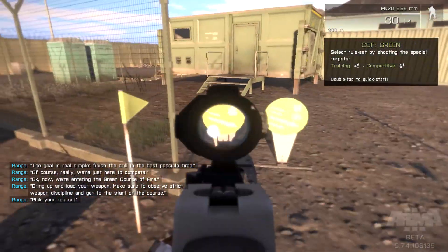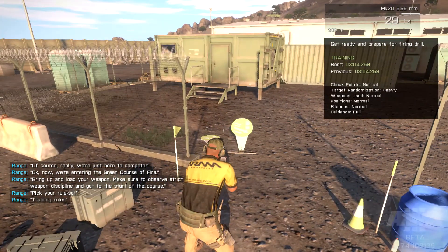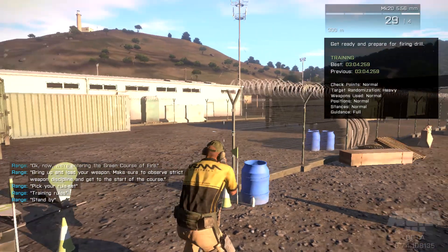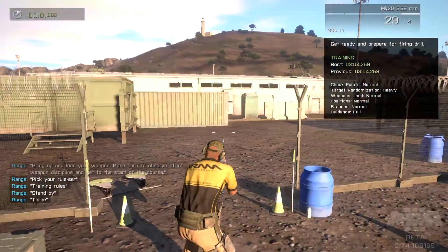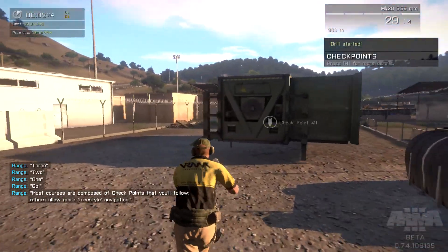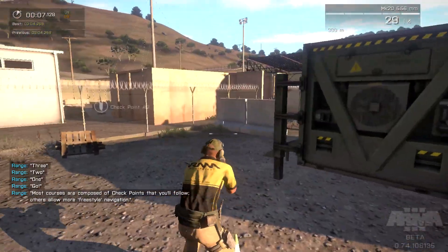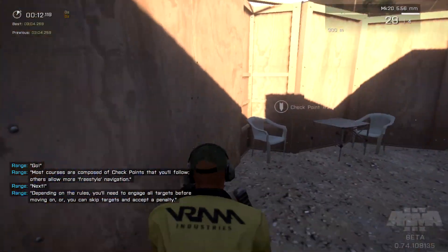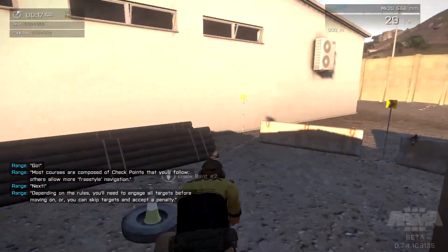Let's try this one. Standing by. Three, two, one — go! Wait, what am I... Oh. Checkpoint one. Most courses are composed of checkpoints that you'll follow. Others allow more freestyle navigation. Depending on the rules, you'll need to engage all targets before moving on, or you can skip targets and accept a penalty.